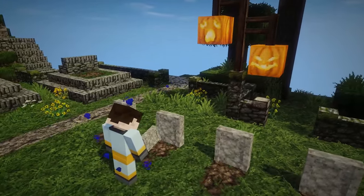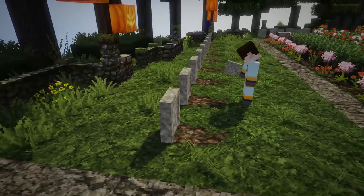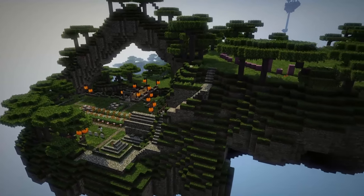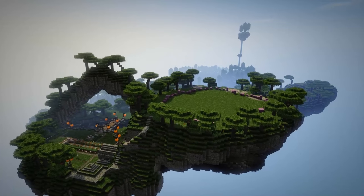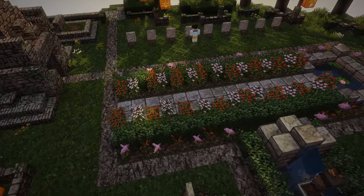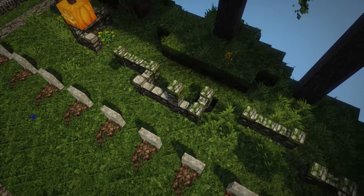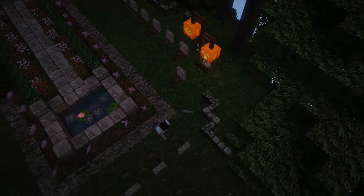I've been putting the names of donators into the map, as you can see here on some gravestones, but there's also some other things to come to get donators into the map. This is the second island. We've built the first island in the first episode, which is where the cornucopia was. We built the second island, which is going to be the medieval island, and this island itself is turning out to be so big that I think we're probably going to leave it at three islands, because this is turning out to be a really huge island with a lot of detail on it.